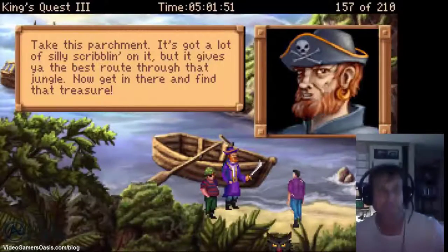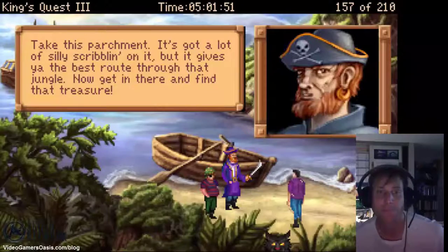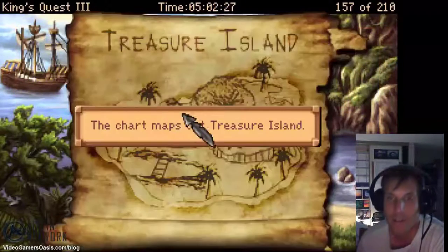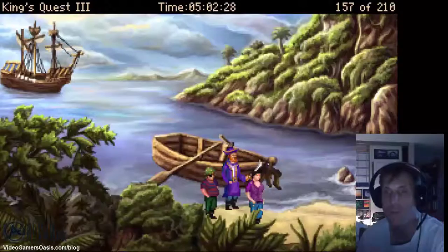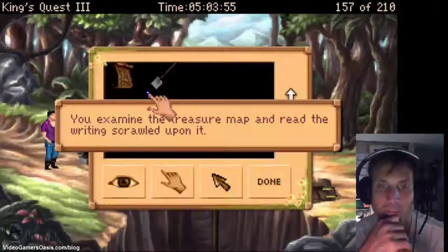In this episode of King's Quest 3: To Heir is Human Walkthrough, our hero Gwydian, aka Alexander, has been released by the pirates and is now commissioned to find a secret treasure on Treasure Island. He is starting his first ordeal. This and much more — stay tuned.